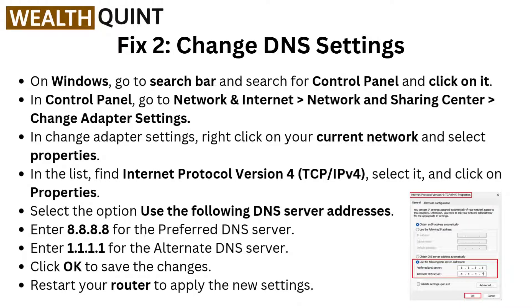Fix 2: Change DNS settings. On Windows, go to the search bar and search for Control Panel and click on it. In Control Panel, go to Network and Internet, then Network and Sharing Center, then go to Change Adapter Settings. In Change Adapter Settings, right-click on your current network and select Properties.